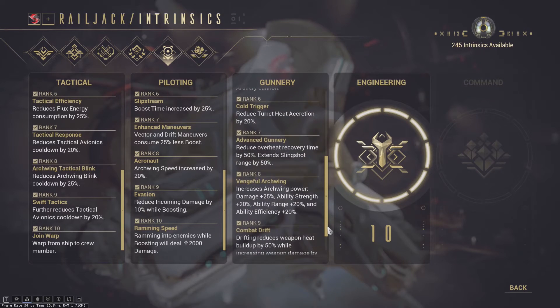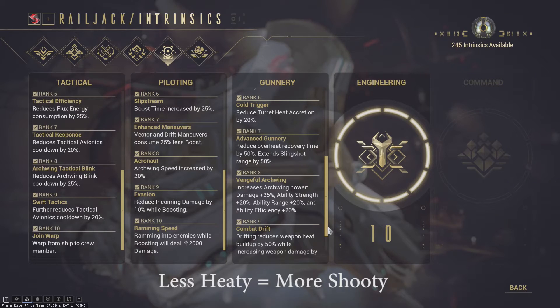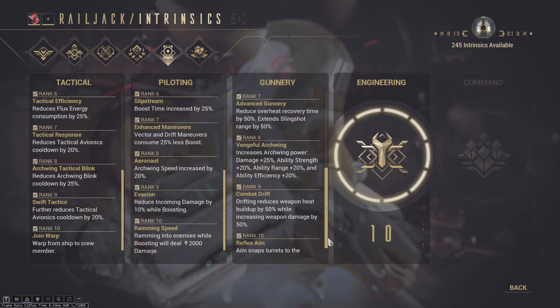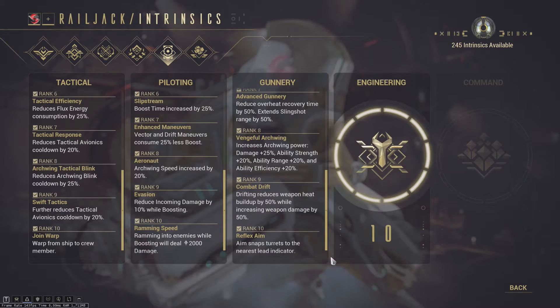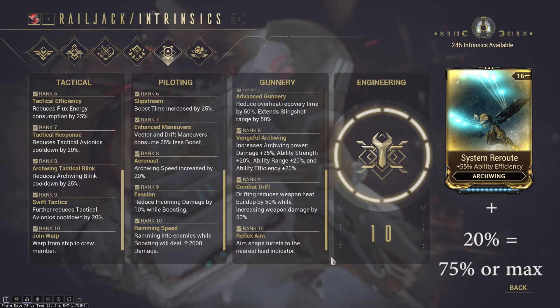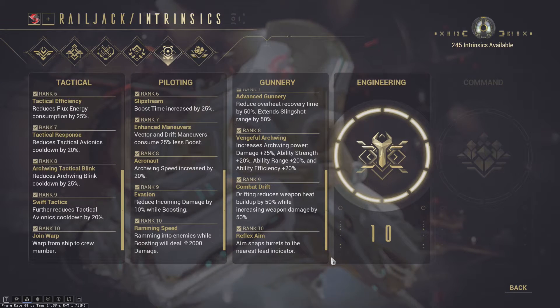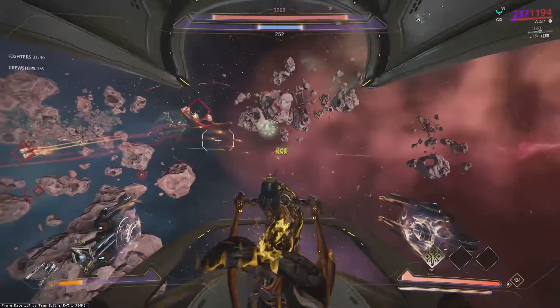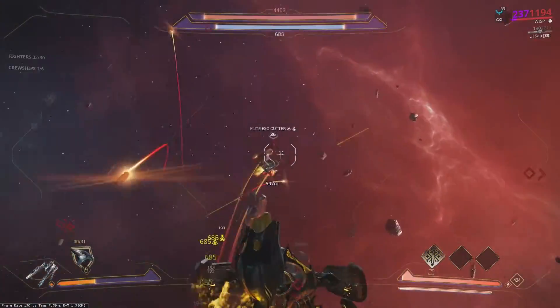Cold Trigger reduces heat accretion on your turrets, which is super important because it lets you shoot more. Advanced Gunnery reduces overheat recovery time by 50% so you can fire again faster, and also extends slingshot range by 50%. Vengeful Archwing is one of the best intrinsics — it gives extra ability strength and efficiency with your Archwing, and if you're using Amesha this will cap out your total efficiency. Combat Drift increases damage while reducing heat buildup while drifting, but it's hard to hit things while drifting so it's kind of a crappy skill. Rank 10 Reflex Aim snaps your aim to a target for 0.5 seconds — it's okay but not really that good for most players.